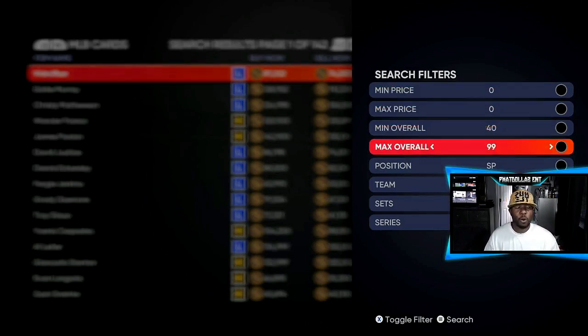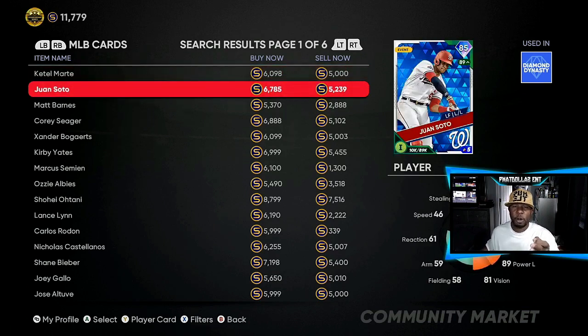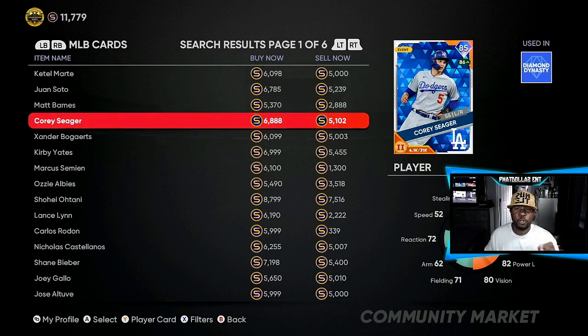Step number two is working the market — it doesn't take as long as you think. For today's video we're going to focus on 81 to 85 live series, which have been working well. When you get on the market right now, before the whole world sees these videos, you can see there's about a 1,400 to 1,500 stub gap on this card. Once you take the tax off — about 600 stubs — if it's a 1,500 gap you do the math: that's about 845 to 900 stubs on every single flip. This one has a 1,700 gap, so that's going to be a little over a thousand stubs every flip.